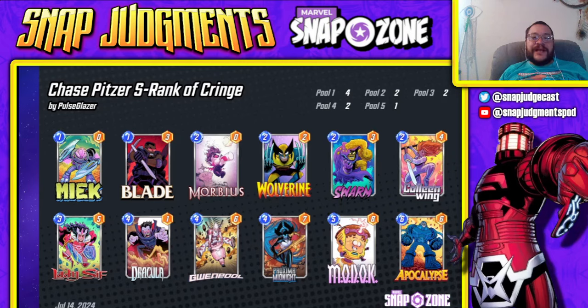Next up we have Chase Pitzer's S Rank of Cringe. We're not actually going to cover this deck in detail since we covered it about a week and a half ago — I'll link that video on screen. This is the only Proxima list in Marvel Snap right now and it's a very powerful list. If you're planning on opening for Proxima, make sure you have Gwenpool and MODOK. You don't actually need Meek. If you have Gwenpool and MODOK and want to play this deck, then you need Proxima. Outside of that, you don't need Proxima for anything. Hopefully they put Apocalypse back to eight power soon because they might have killed it a little too soon.